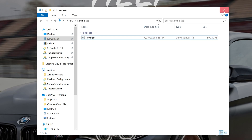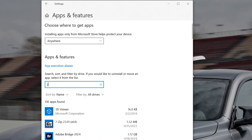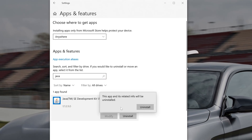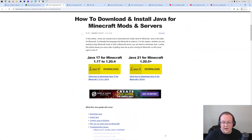The first thing we want to do is make sure the old version is uninstalled. Go to Apps and Features, search for Java, and uninstall it. We have Development Kit 17 - we need 21. You may have 18 or 20, but you need 21. So go ahead and let it uninstall. It is now uninstalled and we can download the correct version of Java.